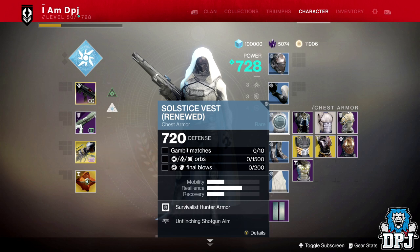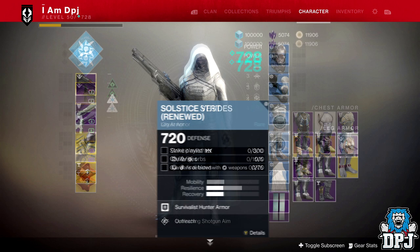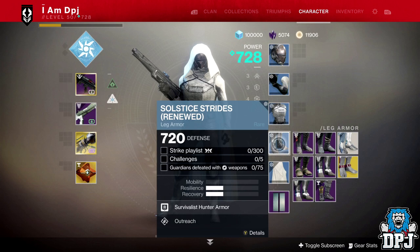There are also a few challenges some people are confused about - these ones specifically with these icons. These you can also do here within the Blind Well. What these mean is you need to be using a subclass and weapons matching the burn of the day. So if it's Arc Day, use Arc Weapons and Subclasses. Solar Day, Solar Subclasses and Weapons. Void, Void. Simple as that. This is by far the quickest way in getting this done, generating and collecting orbs.